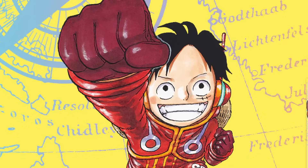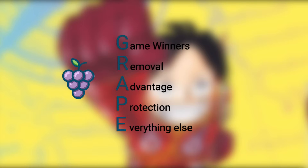Now that we've talked about the leaders, let's talk about what is the mindset behind drafting a deck of 40 cards in one of these pre-release formats. I like to use an acronym — GRAPE — to talk about the hierarchy of what you're looking to get into your deck. GRAPE stands for Game Winners, Removal, Advantage, Protection, and Everything else.